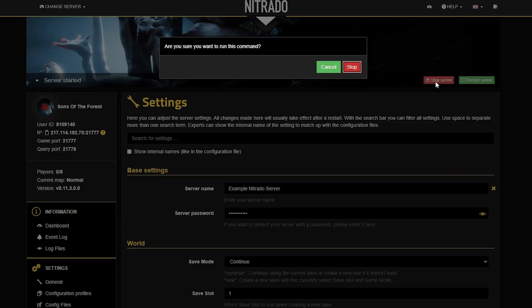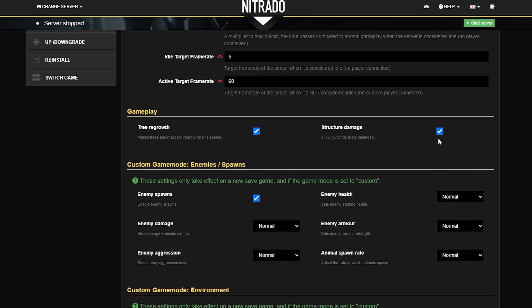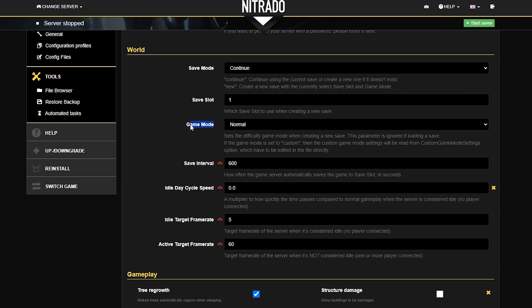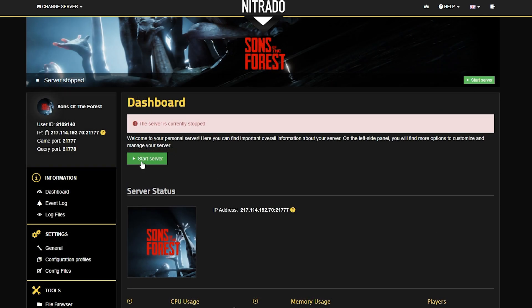Let's do an example of what some of these changes can be. Go ahead and stop your server up in the top right, and double down on the popup that appears. Then once the server fully stops — you'll see 'server stopped' in the top left — scroll down. In this case we're going to change the server password to something random, then change the game mode from peaceful to normal, and finally change the structure damage from on to off. Once done, hit the green save changes button at the bottom, and once the server page resets you'll notice that the changes took effect. To fully make them take effect, head back into your dashboard by hitting the dashboard button in the top left, then hit the green start server button to start your server back up.